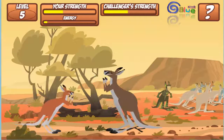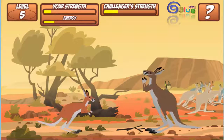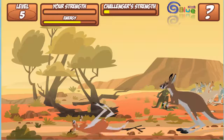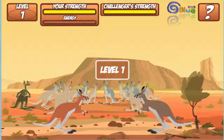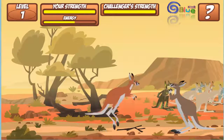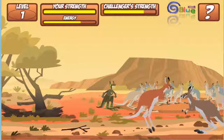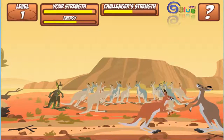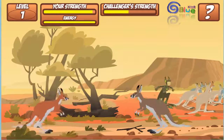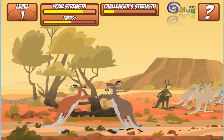Your energy bar is full. Kangaroos stand on their tails when they kick. Kangaroos have extra skin padding on their bellies so they don't get hurt.